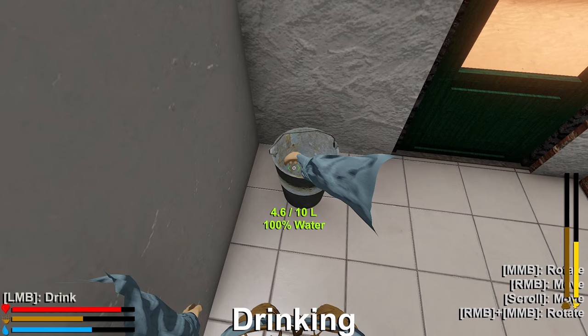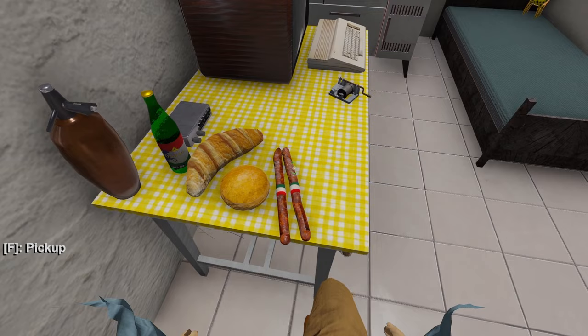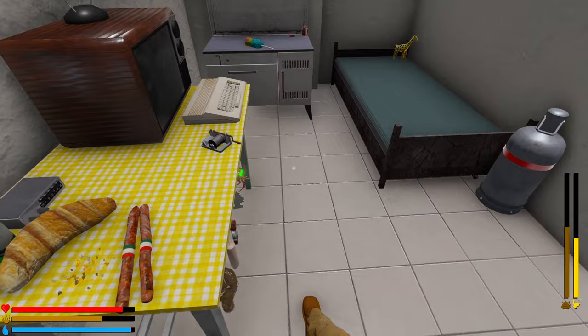You're always going to get a bucket of water over here in the corner, which is good because you always start off hungry and thirsty. The kitchen will always contain a sponge. It will always contain a chorizo, a loaf of bread, the roll that was over there on the stove. You're going to get a car stereo and a bottle of alcohol.